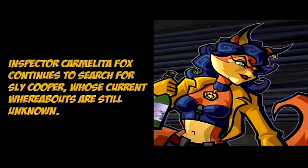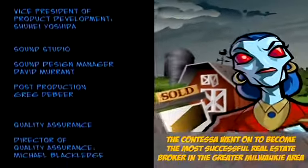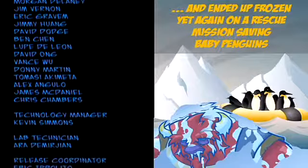Inspector Carmelita Fox continues to search for Sly Cooper, whose current whereabouts are still unknown. Okay, now we get to see what everyone is doing. Dimitri went on to work as a dance instructor on a cruise ship. It looks like an epilogue. Murray now owns a series of workout outlets across North America — aw, it looks so adorable. The Contessa went on to become a successful real estate broker in the greater Milwaukee area. Jean Bison went on to work for the EPA. And they're not frozen yet again — in a rescue condition saving baby penguins. Well, see you in the year 3000 — say hello to Fry and Leela for me. And Bender.